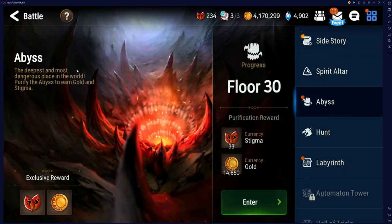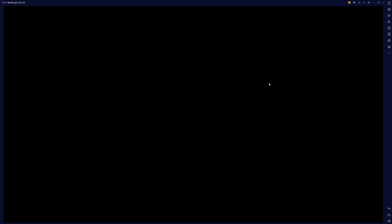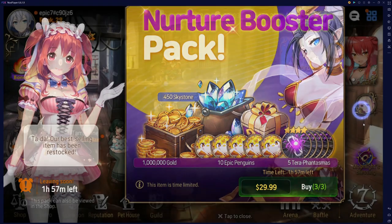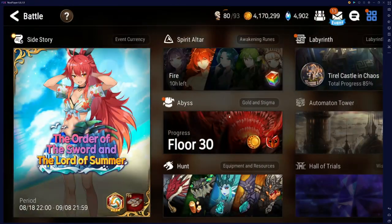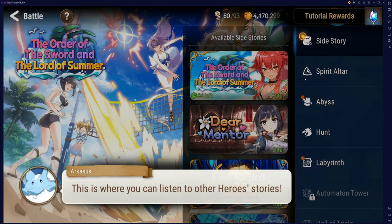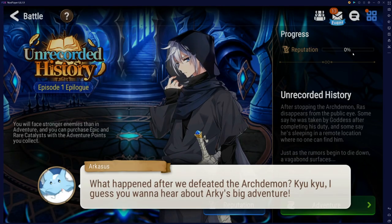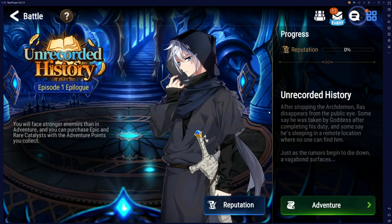Progress side story a bit, but I wouldn't spend all your time in it — I'll leave that up to you. Unrecorded history is kind of what you're going to be doing next. You want to be basically clearing the entire story again, three starring everything again for the second time — that's also in here.